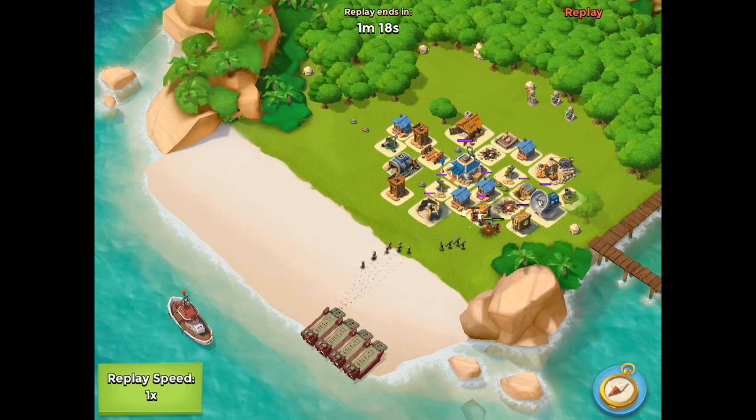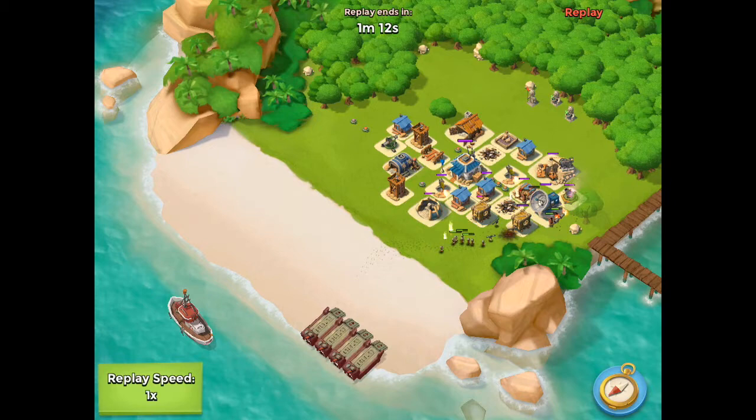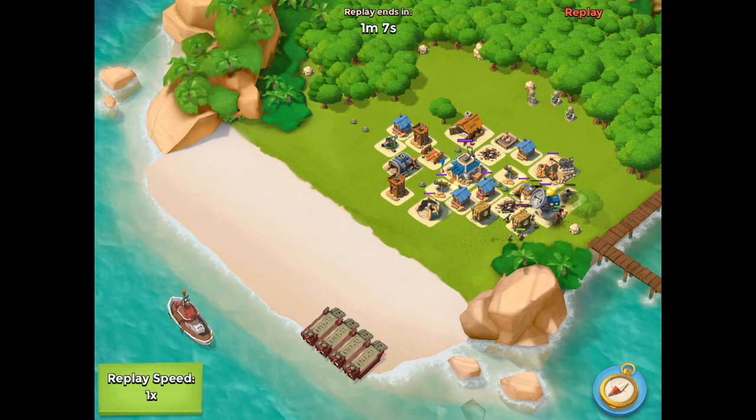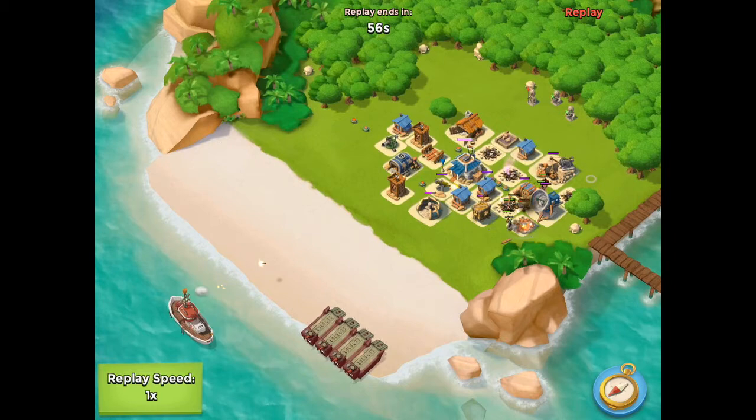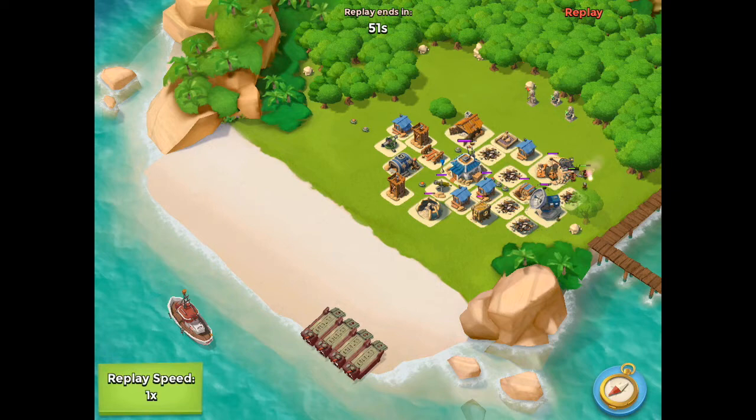I'll try to zoom in better next time. He's going to the back right corner for the mortar, but the headquarters is still holding strong. That right front sniper tower is picking people off, and the mortar gets taken down. They're coming in on the machine gun now — still doing all right. We're hanging tough, and they're taking out some resources. He's going mostly with a flare style rather than using artillery.